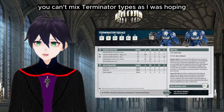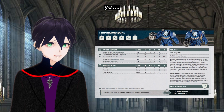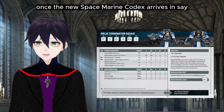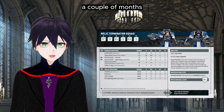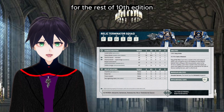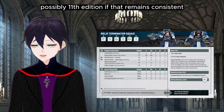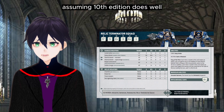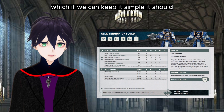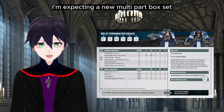The Terminators — you can't mix Terminator types as I was hoping. The Relic Terminators datasheet is meant to go out once the new Space Marine codex arrives in a couple of months, and this sheet will become their Legends datasheet, so it's not going to be updated again for the rest of 10th Edition, possibly 11th Edition if that remains consistent.